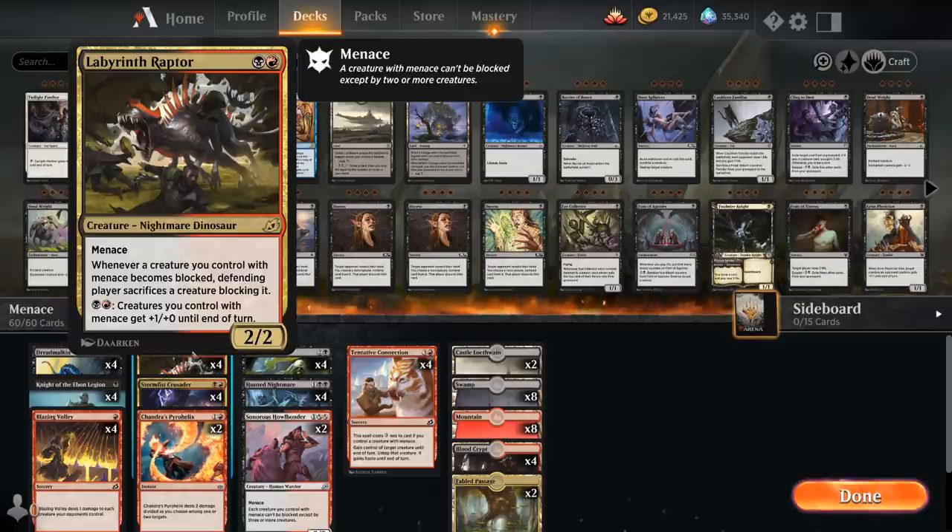If they have a very small creature like a 1/1 token and a very large creature, they can double block and then sacrifice the token, potentially still killing our Menace creature. But as long as the opponent's creatures are roughly the same size as ours, we'll have a pretty good time. For a black and a red mana, creatures we control with Menace get +1/+1 until end of turn — a nice anthem effect for most of the creatures in our deck, since we are a Menace tribal deck.